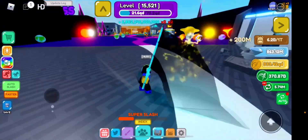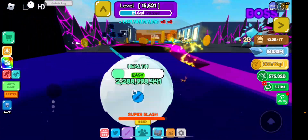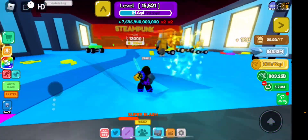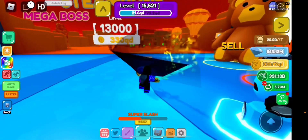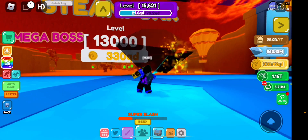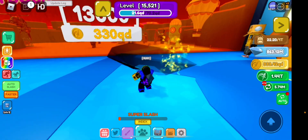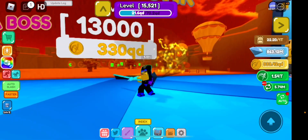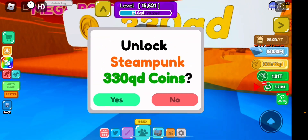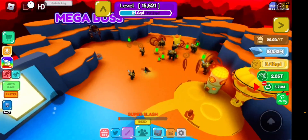Let me know in the comments if you've got the steampunk world yet or how far along you are. It's still 2x luck and 2x XP right now. Steampunk requires level 13,000 — levels are actually pretty easy to get with the 2x XP. The money is the most difficult part. We have 383 QD and it costs 330 QD, so let's unlock it and press yes — we got the steampunk world!